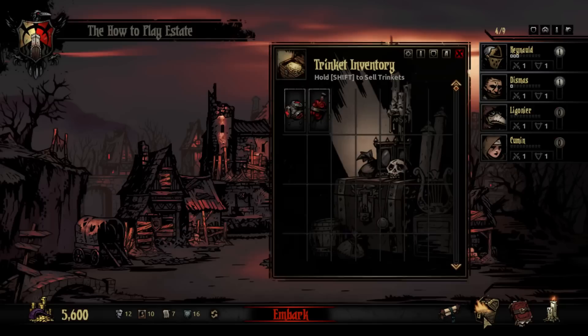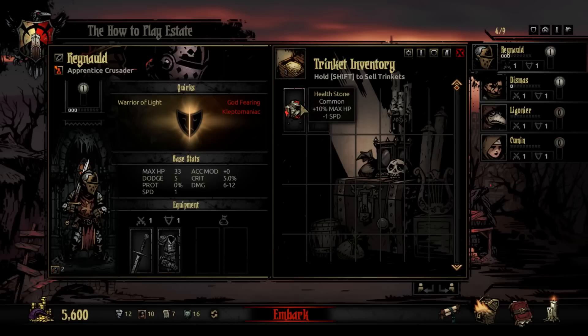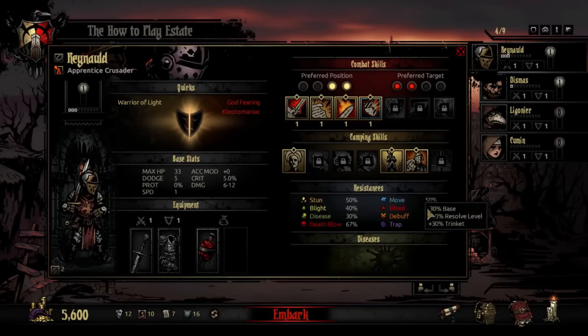I did get some trinkets. Trinkets are essentially your ways of buffing characters. Common ones will usually have a debuff along with a positive. He's already slow enough, and this one has no negatives, so I'm just going to put that one there, giving him a 70% chance to resist. We'll talk more about resist when the time comes.